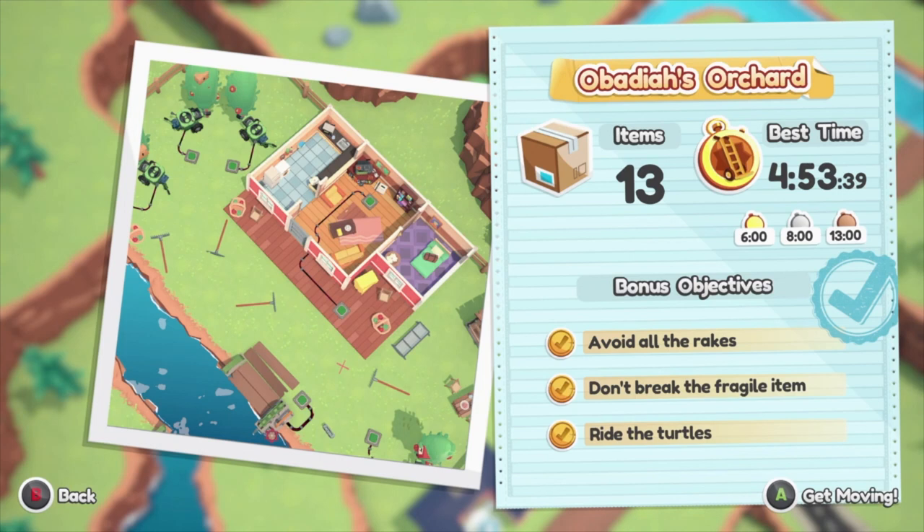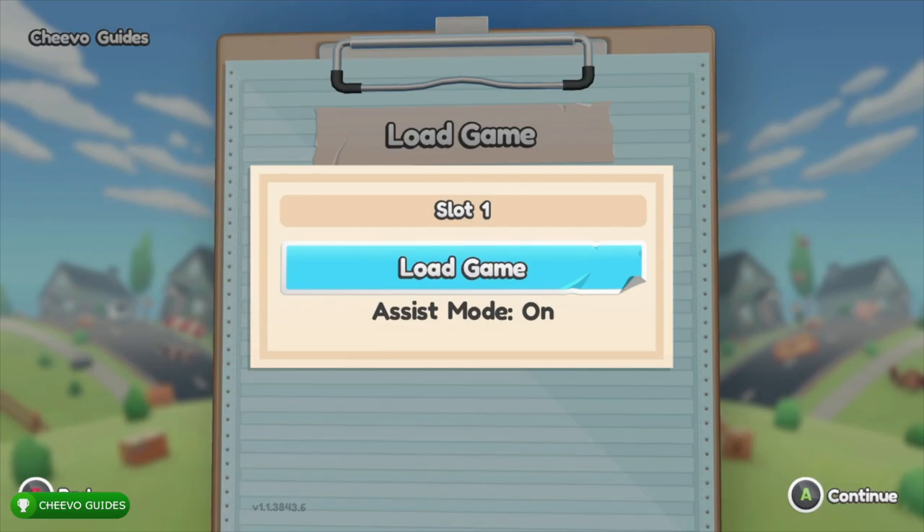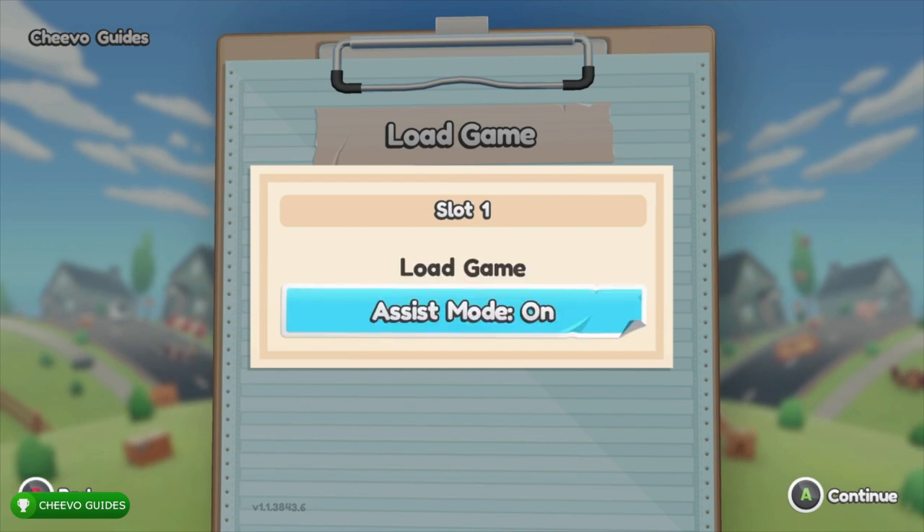The third objective is to ride the turtles — there are four of them total and you need to jump on each one at least once. We're also going to have to deliver the pet chicken and find the hidden video game console. First things first, make sure you activate assist mode and enable all the assist mode features except for skip level on fail, as that will make it a lot easier to complete the mission.